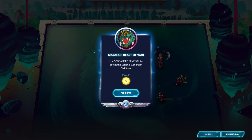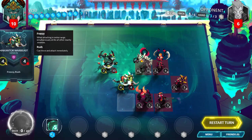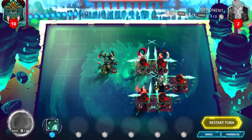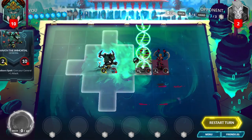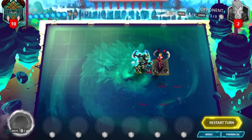Magmar, Beast of War. Use specialized removal to defeat the Songhai general in one turn. Move the Macintour War Beast up 2 and deal damage to the Dragon Bone Golem. Use the War Beast to die as well. Play Natural Selection on the Dragon Bone Golem, which allows your general to move up 2 spaces and defeat the enemy general.